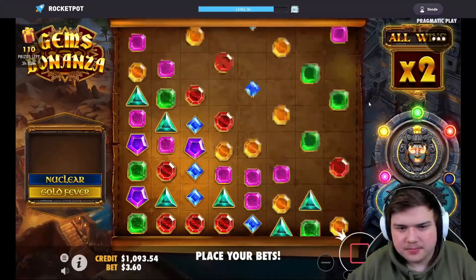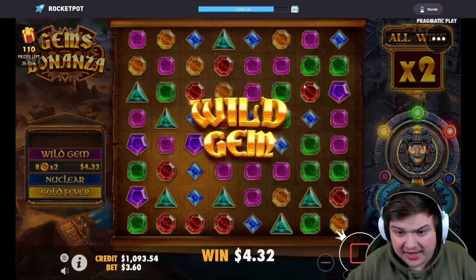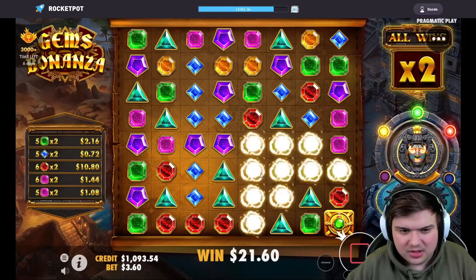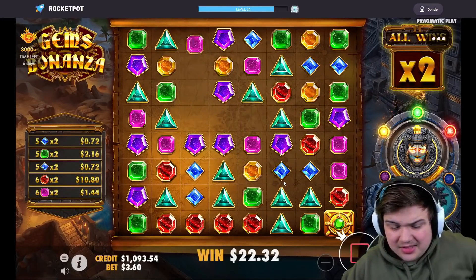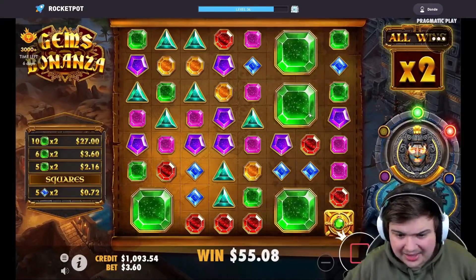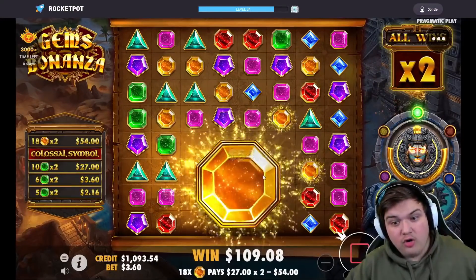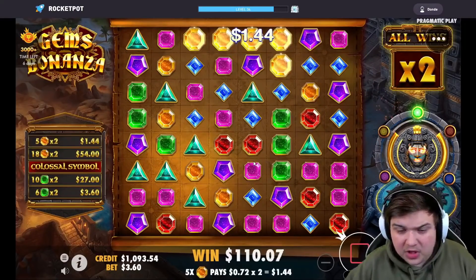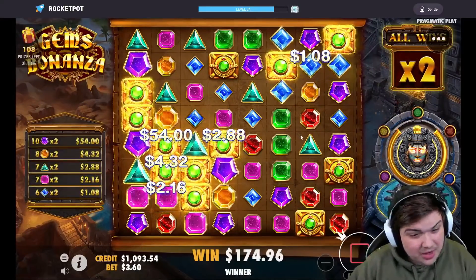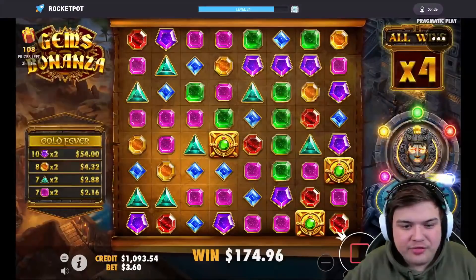All right, 360 — come on Gems Bonanza. Wow, pinks, greens — no, that was pinks and blues as well. Wow, I only saw the blues. Decent XP still even though we didn't get the best symbol. That's not the worst squares either — connected quite a few times, four by four. Come on lucky wilds, get us in, it's not that far. Should be enough — and it is! Let's go, nice.